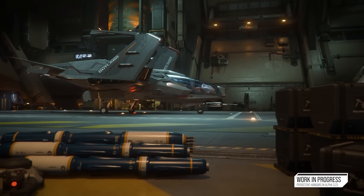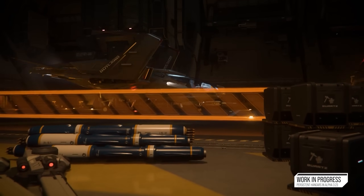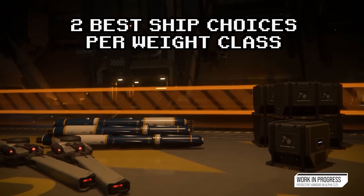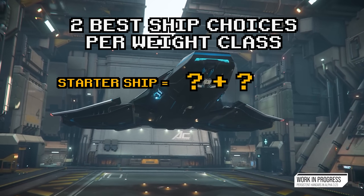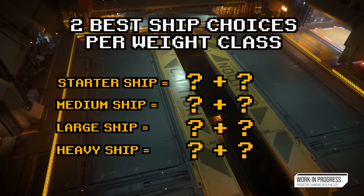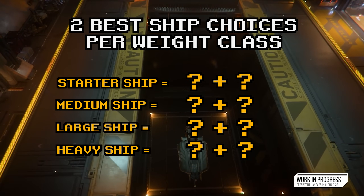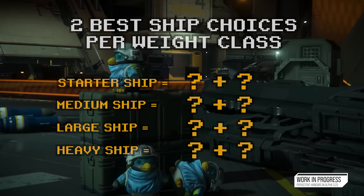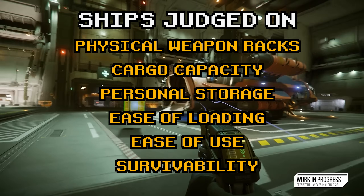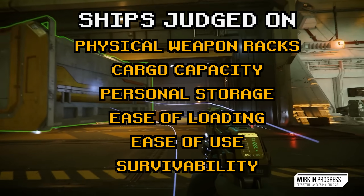Having played a lot on the EPTU this patch and taking into account many ship changes over the past year, this list is going to be a little different than usual. I'm going to be giving you two options for each size category of ship — from Starter Ship, Medium Size Ship, Large, and finally Heavy. So no matter if you're new to the game or a veteran, there should be something key for you, with a lot of these picks actually surprising even myself, as many of them I would have never touched, but seemingly have a distinct advantage in the 3.23.x update.